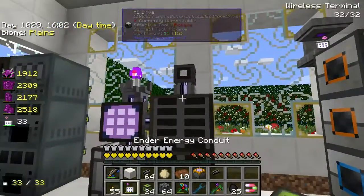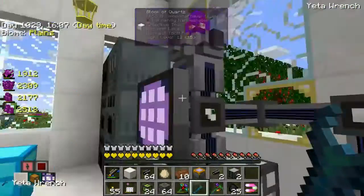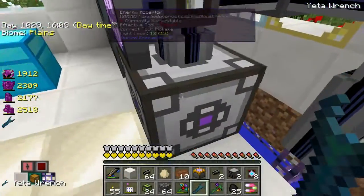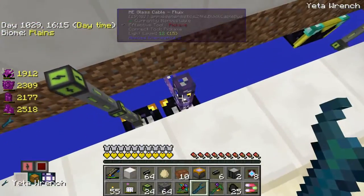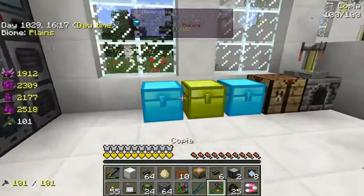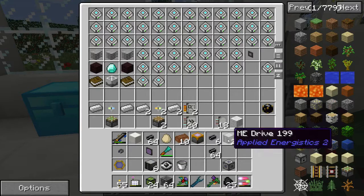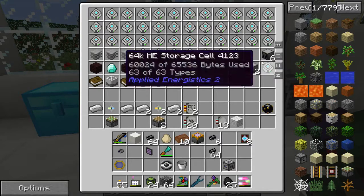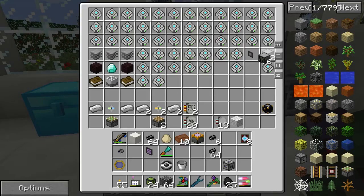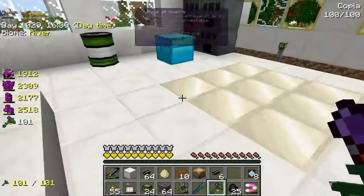I'm going to need the drives in a minute. We'll take down all of the components. Do we have enough space to store things? Probably not. We'll keep that one on us because we're going to need it before most of the other things. I don't know why they won't go into stacks, but whatever.